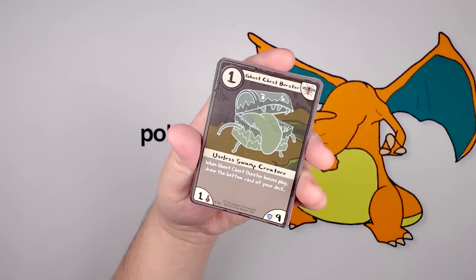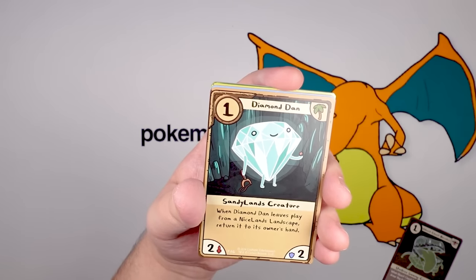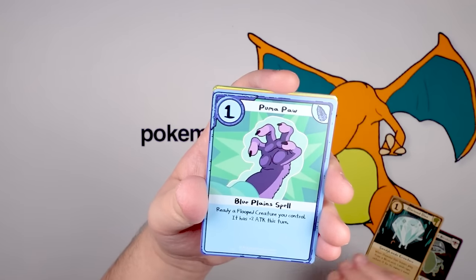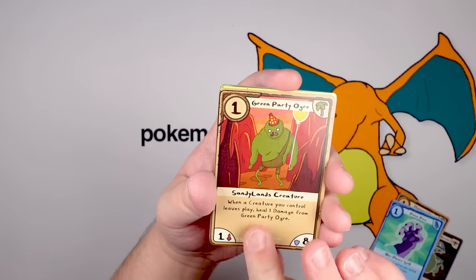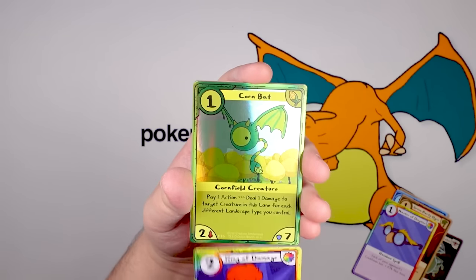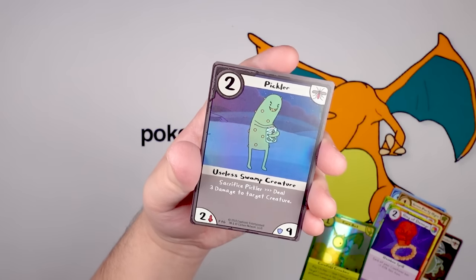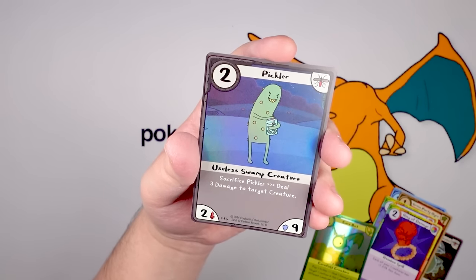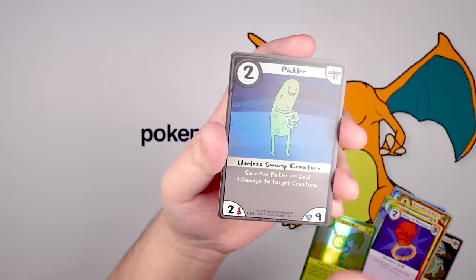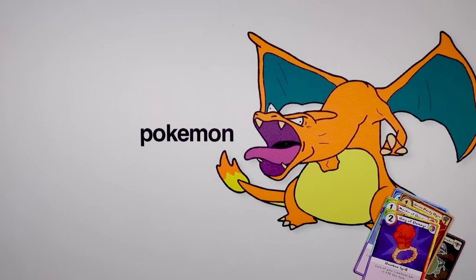Ghost Chest Burster — this guy's got a mischievous look on his face, and a big tongue. Diamond Dan — he's got a slingshot and he's gonna break you. Puma Paw, Green Party Ogre, Master of Disguise, Ring of Damage, Corn Bat — that's a Corn Bat right there — I love this set. Pickler — he's got warts and a jar of himself, I think. Weird. And Giant Mummy Hand. Pickler might be my favorite so far, I think he's silly.